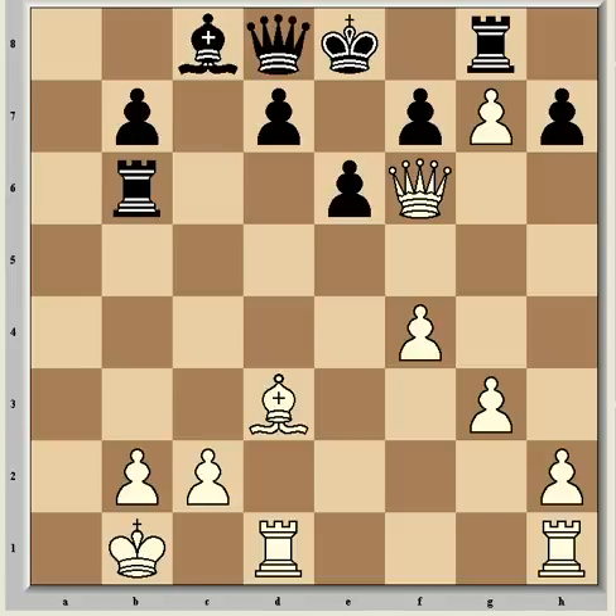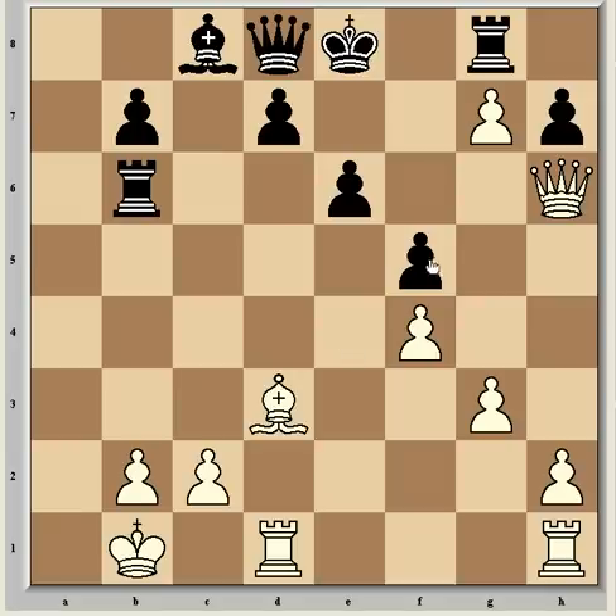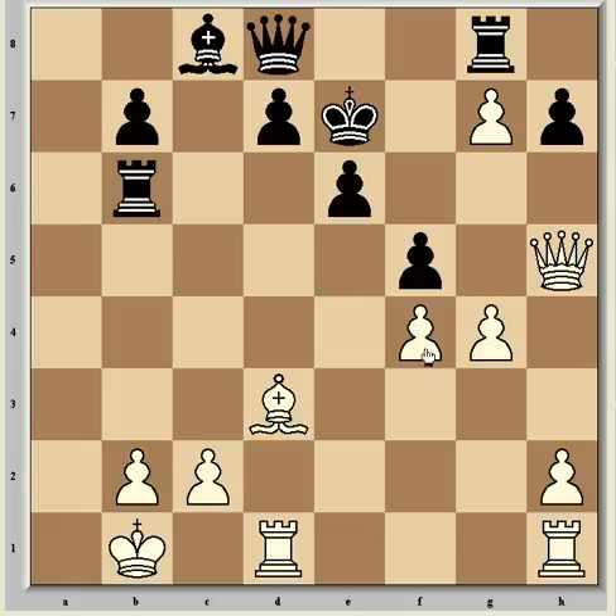If he plays instead Qd8, hoping for simplification and prospects of a drawn endgame, White can continue with Qh6, pretty much forcing f5 to prevent Bxh7, but now comes Qh5 check, Ke7, and g4 is going to open some very dangerous lines for White, and it should win fairly easily. White has a sizable advantage in all resulting positions.